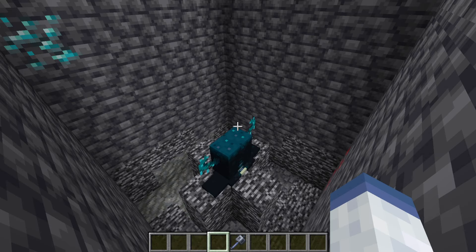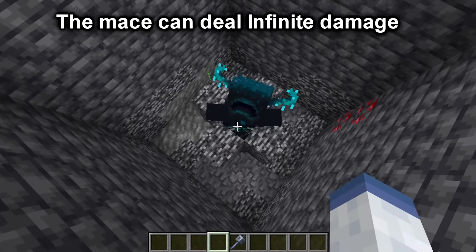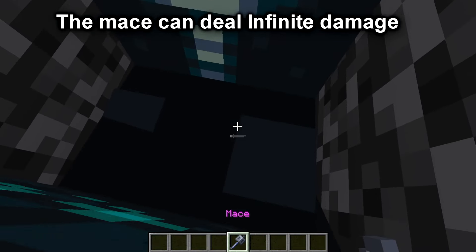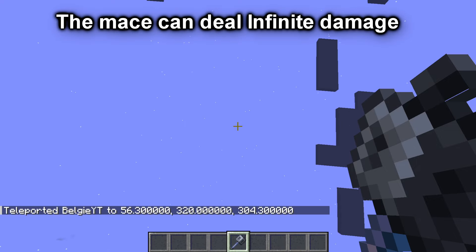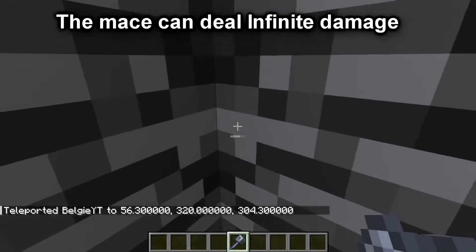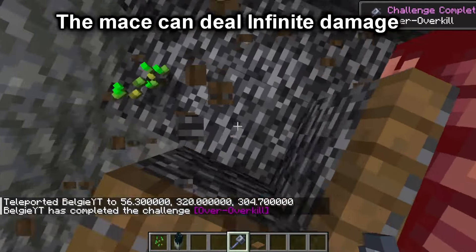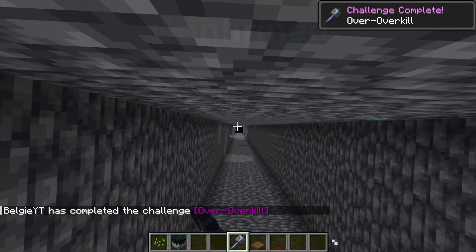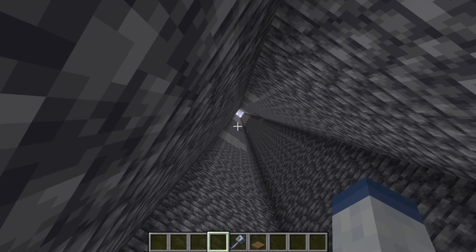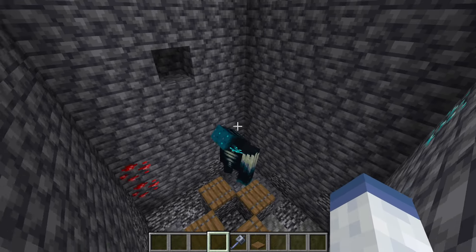The next myth is the mace can deal unlimited damage. I have a warden at the very bottom of the world — the lowest it could possibly be — and we're going to teleport ourselves to the max height in survival mode. Falling all the way down the hole, I need to make sure I hit the warden. Using trapdoors to adjust, we one-hit the warden falling from 320 all the way down to minus 61. The warden is the mob with the most health in the game, and you can one-hit it from falling from max height to bedrock — without any enchantments. With things like density, you wouldn't have to fall that far.